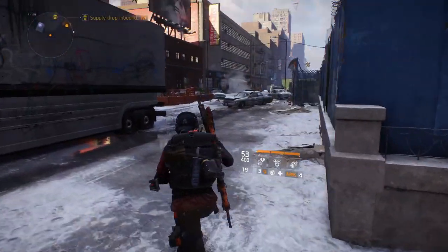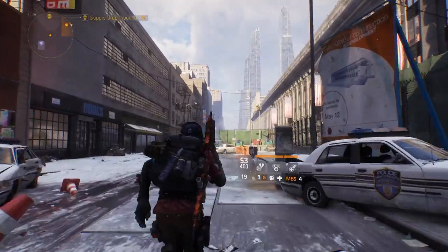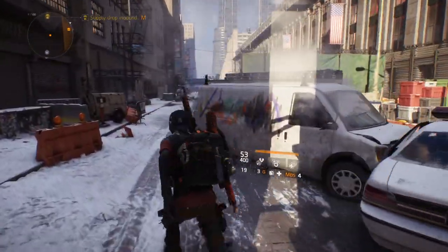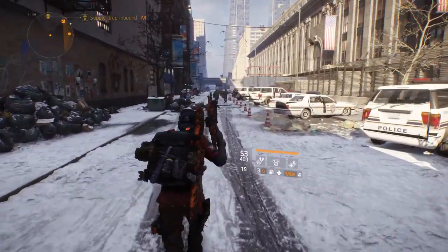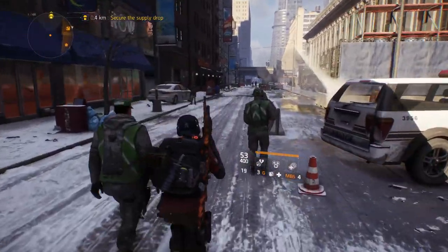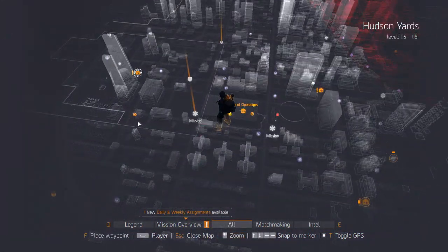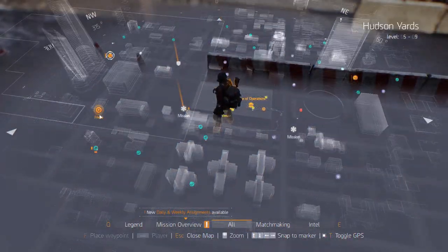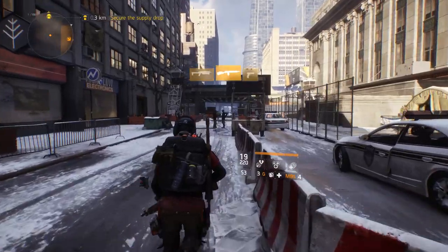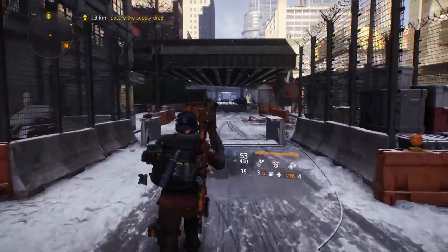Let's run that way — it's going to be protected by NPCs too. I can see it now. We're going over there, hopefully we get something good. You can get Firecrest, Reclaimer, all the new gear sets from this drop even if you're on PS4 and don't have Underground yet — that's going to be pretty dope. You actually have to run there; you can't just fast travel to it. It shows on your map but you have to go out and hunt for it.